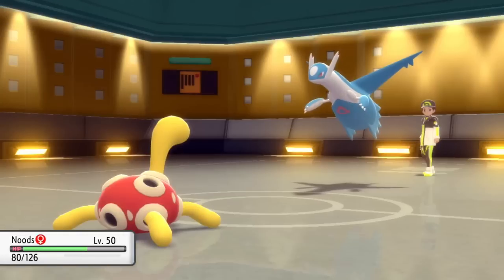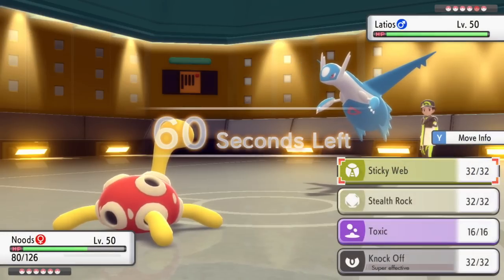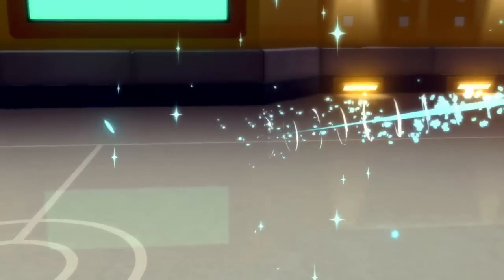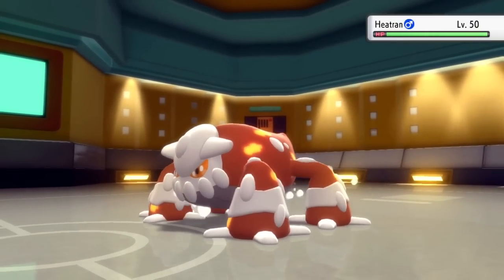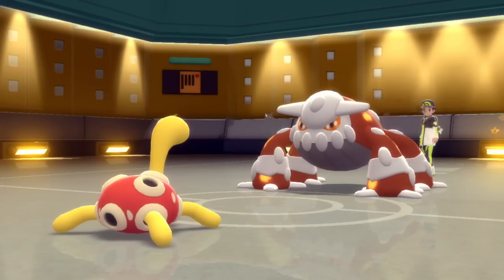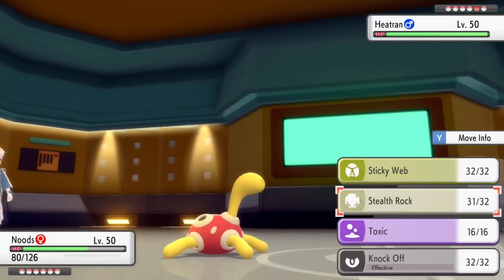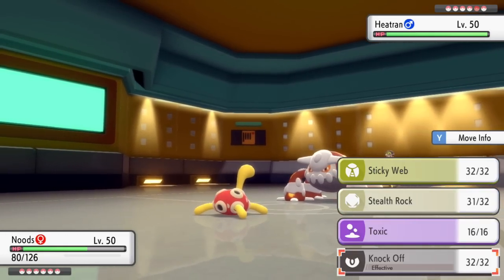So I decide to go into Nudes — I bring out the old Shuckle — who actually takes that Draco Meteor pretty nicely. Nudes is really the MVP here and I'm trying to emphasize that I need to get up my Stealth Rock. I go for that as they end up switching into their Heatran. Evil Angry Lava Frog versus just a Chill Turtle. I get up the Stealth Rock, which is going to punish some switches and make my team that much closer to knocking things out.